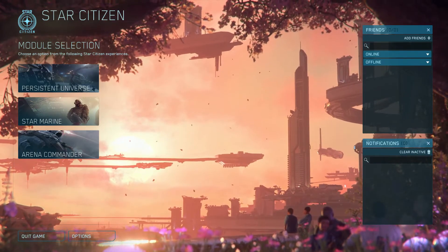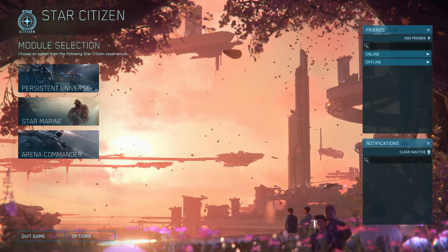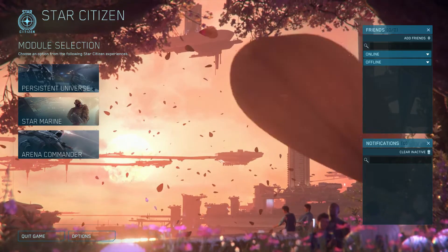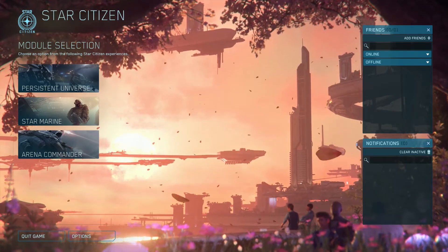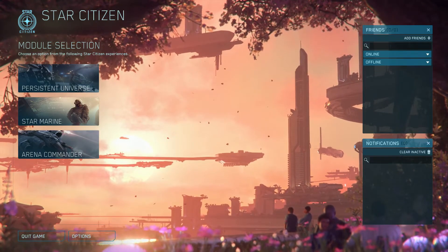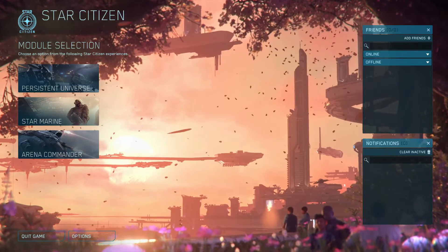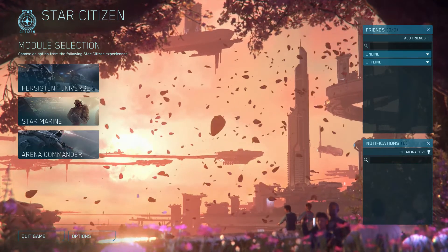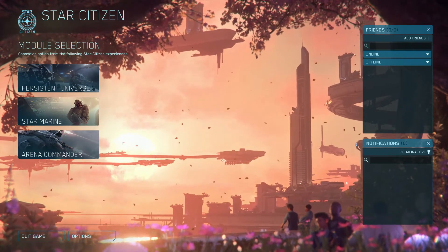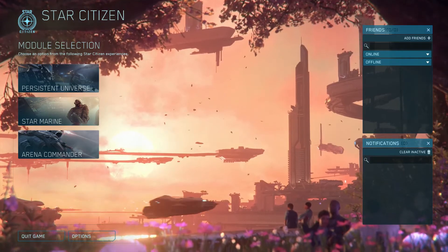Star Citizen is extremely CPU heavy. When I load up Star Citizen and start actually playing, it uses 100% of my CPU. I do have an i5, so it may be different with i7s or i9s. For the GPU, I was expecting it to utilize around 80% because in DCS it uses almost 100% of the GPU constantly. And for RAM, DCS cuts itself off at roughly half your RAM capacity — so 16 gigs of RAM, it uses about 8.